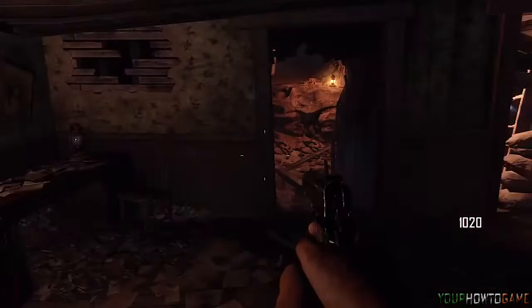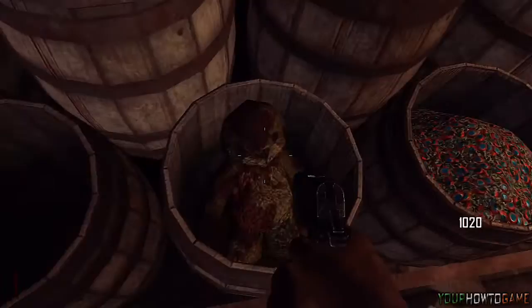The second teddy bear can be found in the candy shop in some barrels. The easiest way to find this is from the power room switch — continue down the stairs into the candy shop on the left hand side.